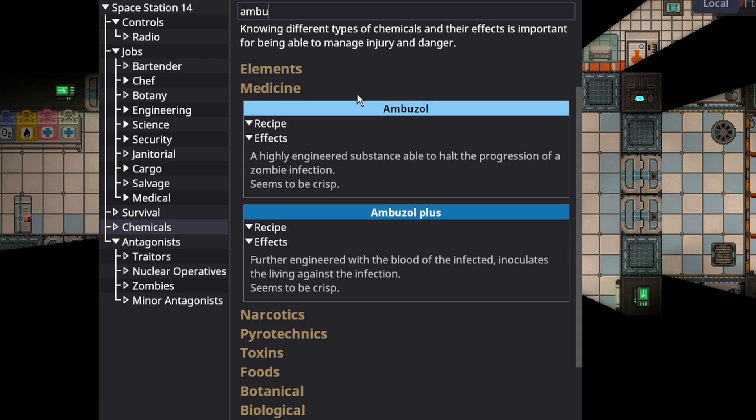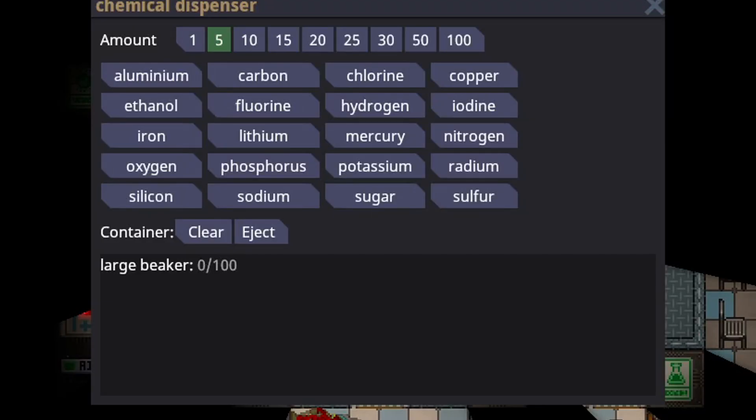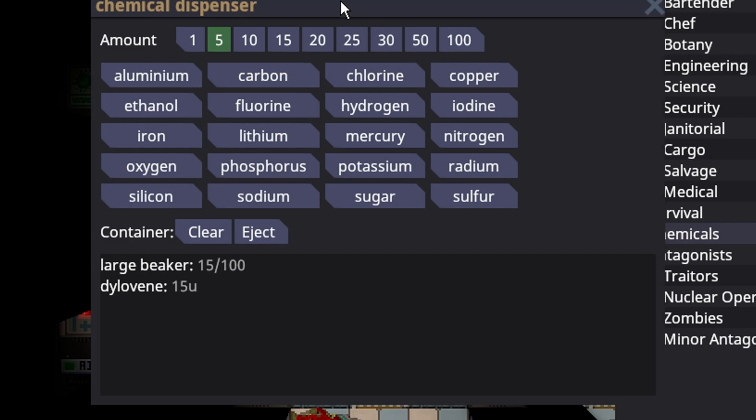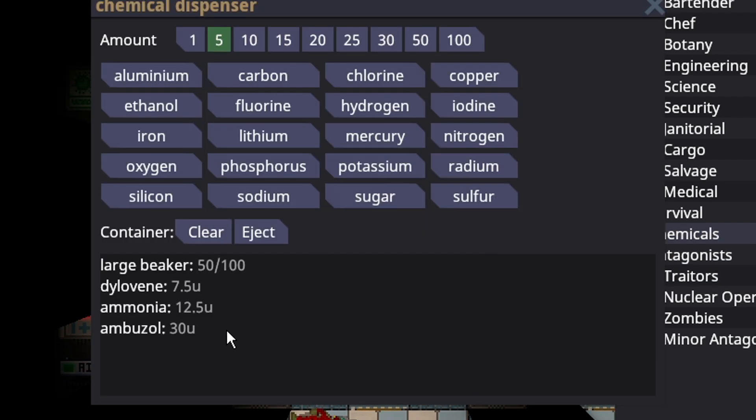Ambazol is not too difficult to make, and what it does is cure an ongoing zombie infection. To make Ambazol, you first need to make Dylavine — simply silicon, nitrogen, and potassium. Then you need some ammonia: three parts hydrogen to one part nitrogen, so in this case 15 hydrogen and 1 nitrogen. That gives you Dylavine and ammonia. To complete Ambazol, you also need blood, and in an emergency you can take it from yourself. Once you inject the blood into the beaker, you'll have Ambazol.